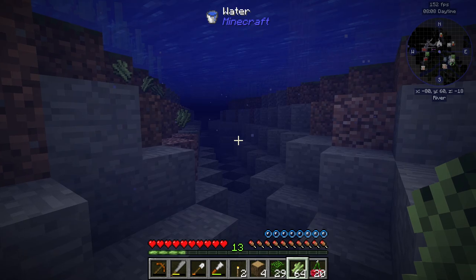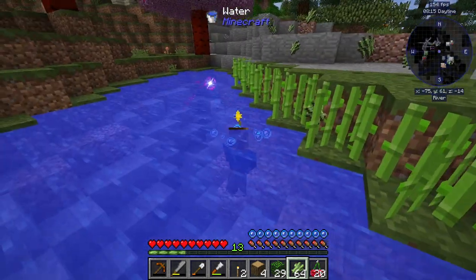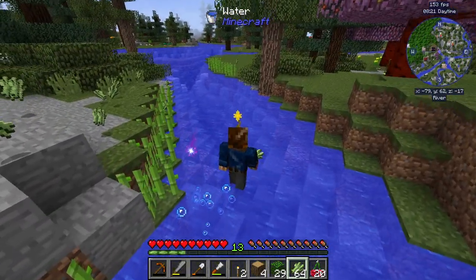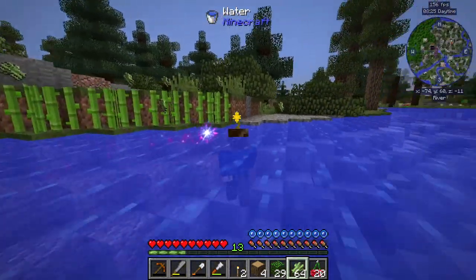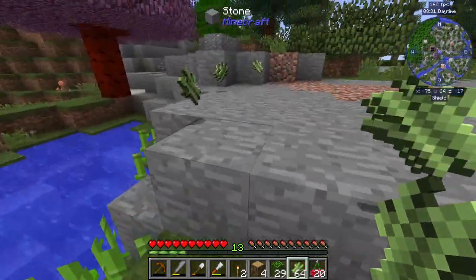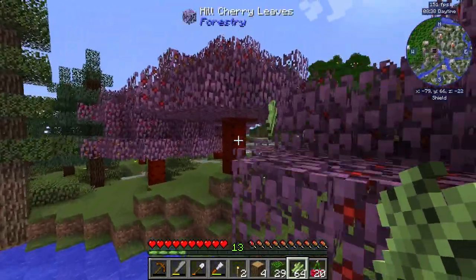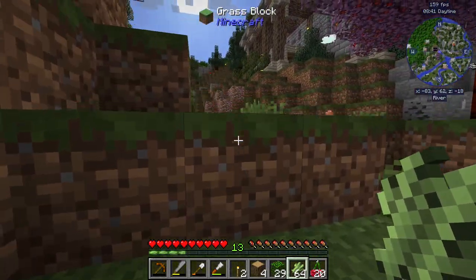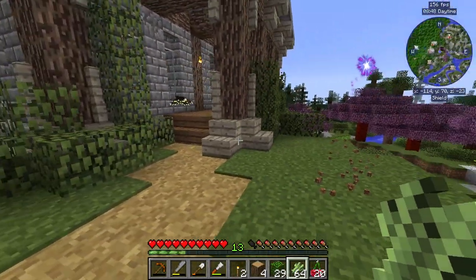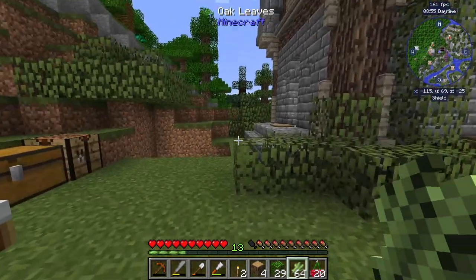I also wanted to mention — since we're near the water — this pack has a mod that lets you swim just like you can in 1.14 or 1.13, I think when it came out. You can totally swim in water. When you're underwater, you hit control and it lets you swim much faster, and you can go up water a lot faster as well. I don't actually know what mod is doing that, but movement in water in 1.12 was just not fun anymore, especially after playing any of the newer Minecraft updates. It just feels like a missing feature, but with this it feels really great.